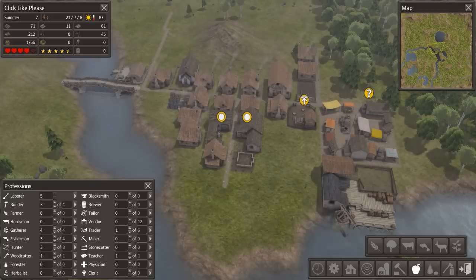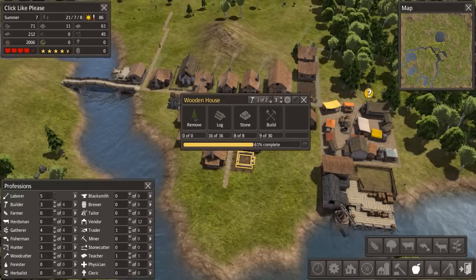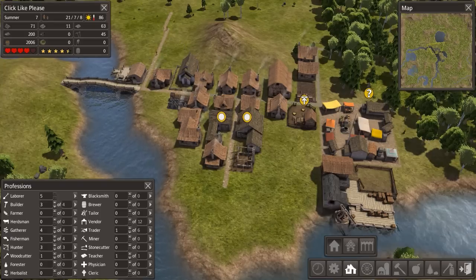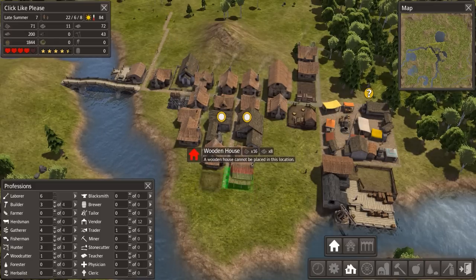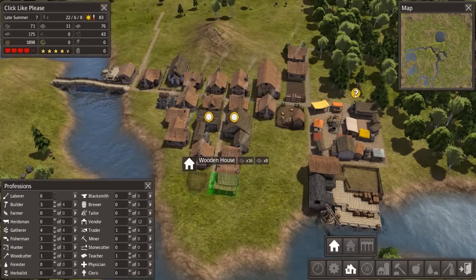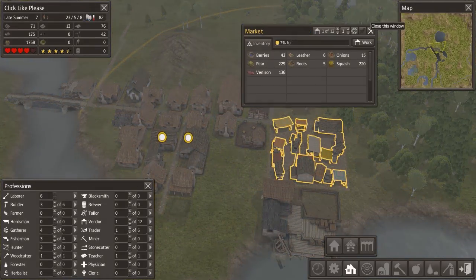I'm much happier now that I've got my teacher, schools, and houses - everything's coming up aces. I could even start upgrading some houses to stone, but I think it's more important right now that we focus on having a productive number of houses. Another house here, and another house there. Now that my market's together, I'll assign one person to run it.